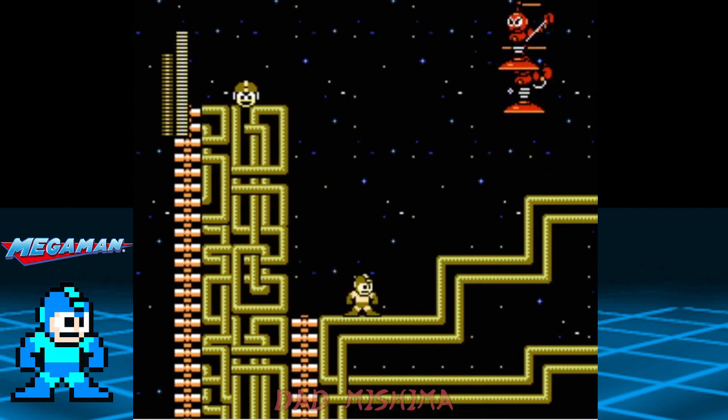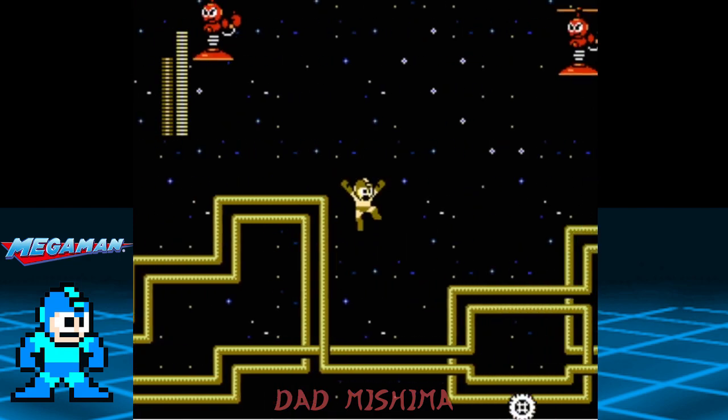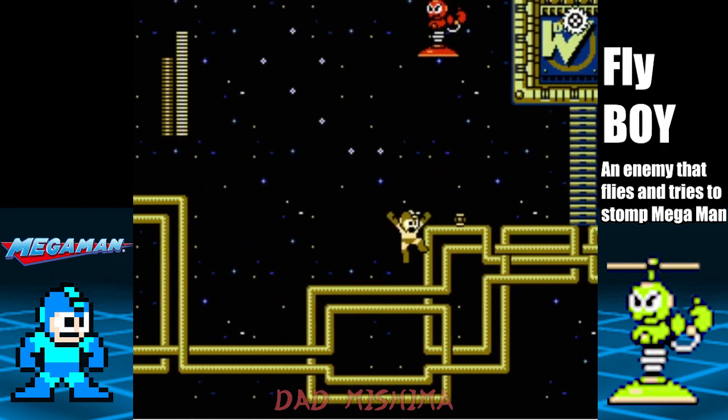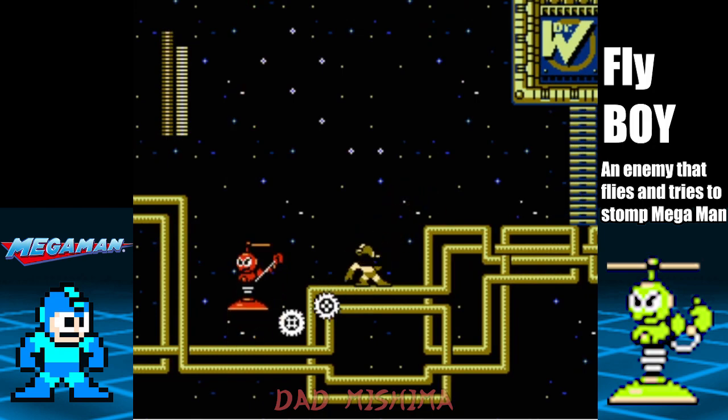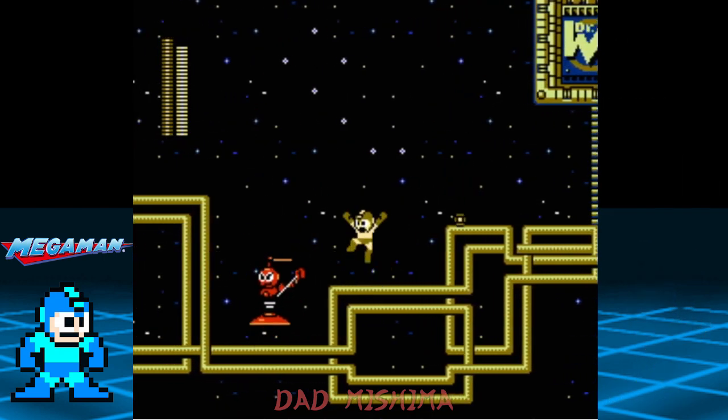Here's the final area. Proceed to the right and be mindful of the Flyboy enemy, as they will fly upwards and try to slam down on Mega Man. Plus, they respawn infinitely, so you can use them as a means of gathering health and weapon items.